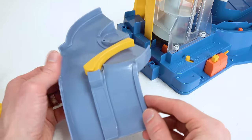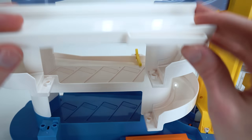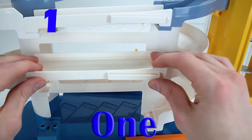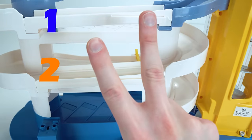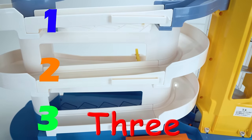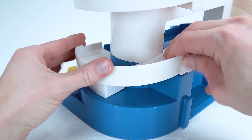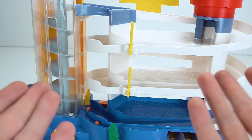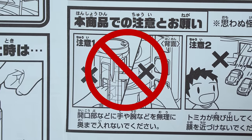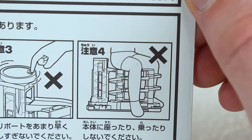Now let's attach this two-lane ramp. It snaps on just like this. That's really easy. On the back we can attach the three straightaway pieces — one, two, and three. Now let's use this curve to loop the track back around to the front. Before we put on all the stickers it's important to remember some rules before we play: don't put your hand in the elevator, don't scream at the car, don't do what it's telling you to do over here, and most importantly don't sit on it.